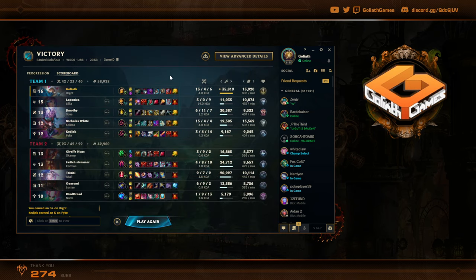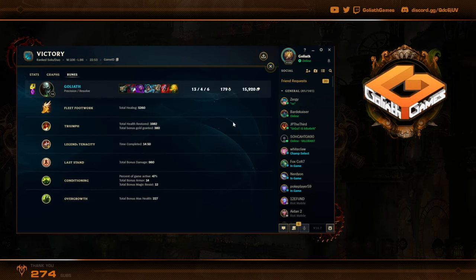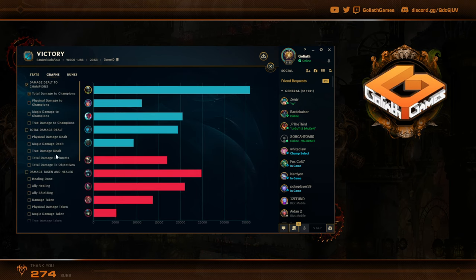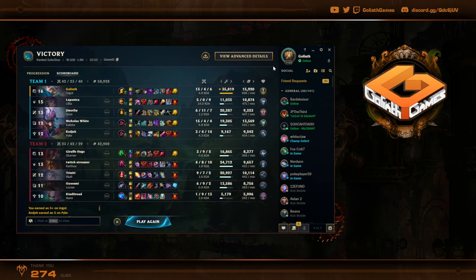35k damage — that's pretty good, a little less than the Darius game, but 35k in a 23-minute game is actually insane. We also have the most CC score. Pretty good Fleet heals — 5.2k. Pretty good tower damage as usual. That's gonna be the game versus Skarner, guys. Let me know what you think. If you enjoyed, drop a like — and I'm probably going to do a round two, so I'll see you guys back for that.